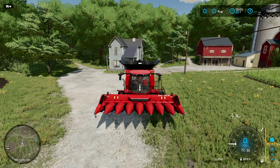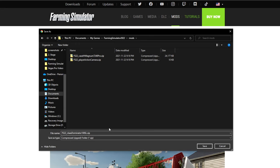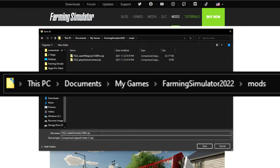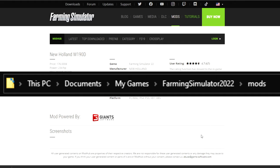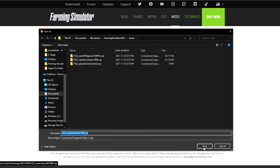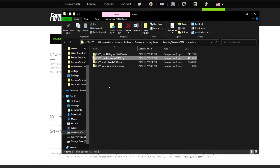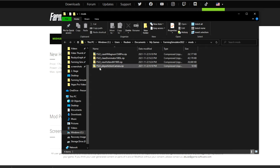Again, make sure you trust the modder that you're downloading the file from. Once you've downloaded the file, you'll need to find your mod folder for Farming Simulator 22. Mine is located under Documents, My Games, Farming Simulator 2022, and then the mods folder. Move the entire zip folder for the mod you've downloaded into the mods folder. It is very important that you do not unzip the mod folder — it needs to stay as a zip file in order for the game to read it correctly.